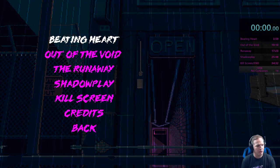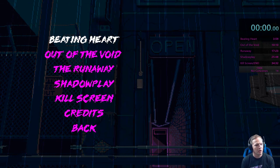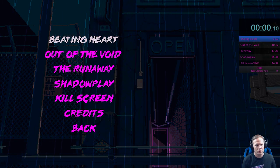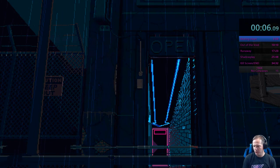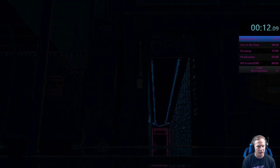The timing rules for this category: time is going to start when I select Beating Heart, and it's going to end when I reach the end credits of the game. So we'll go ahead and get started here in 5, 4, 3, 2, 1, go. And we're going to start with Beating Heart. Beating Heart is the fighting arcade style — kicking, punching game.